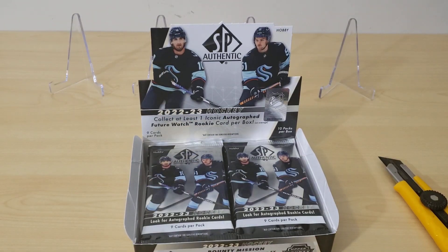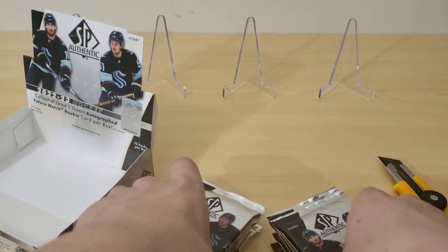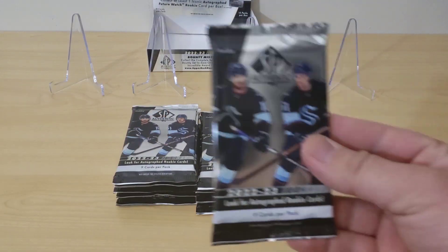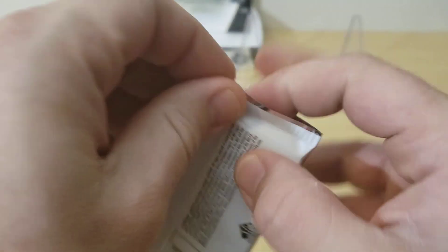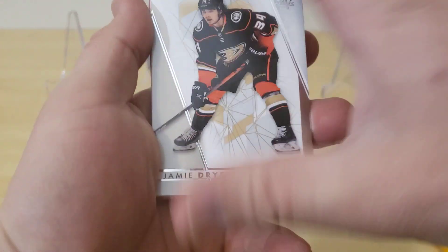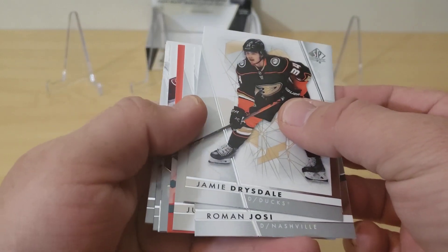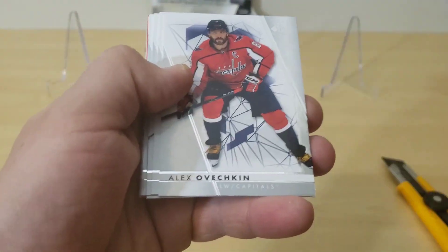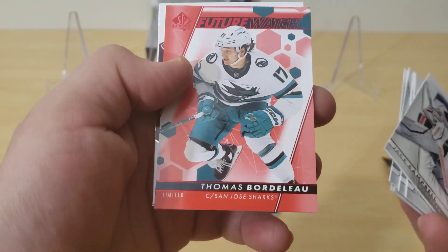Alright, let's dive right into this. Let's see if we got anything thick — it's going to be hard to tell because there are decoys. Pack number one of ten, SP Authentic 2022-2023. No decoy in here. We got a Jamie Drysdale, Roman Hosey, Saros. Oh, I think we got a pageantry already — Jack Campbell. Ovechkin, Jason Robertson, Drysdale, Yussi Saros. And there's the future watch of Thomas Bartolue, the Red Limited.